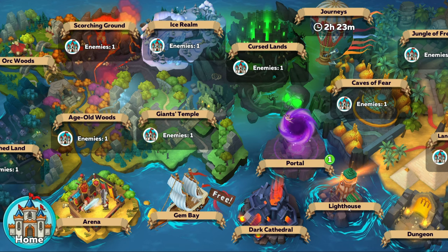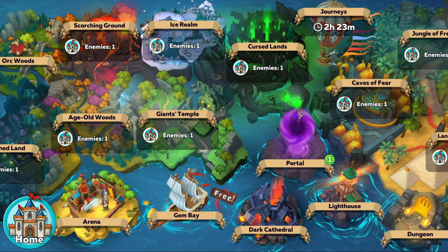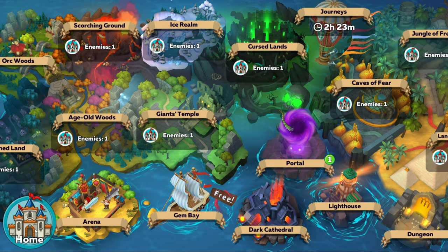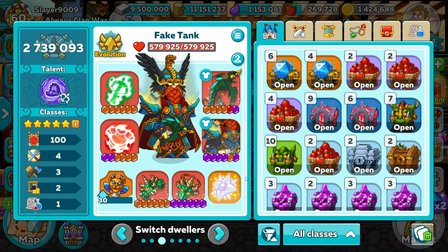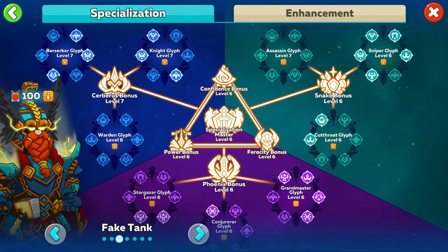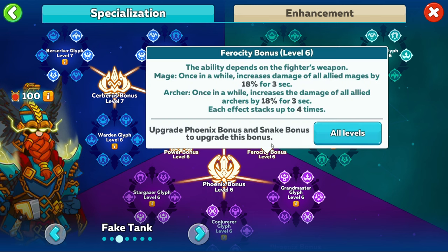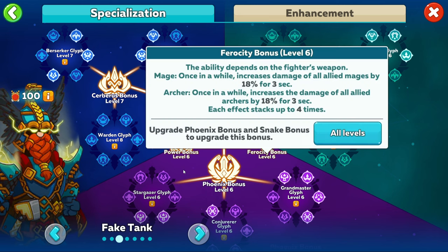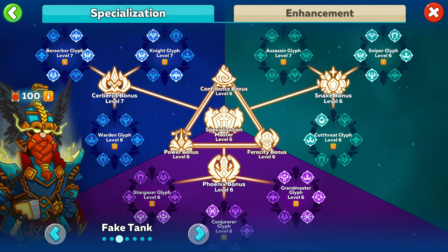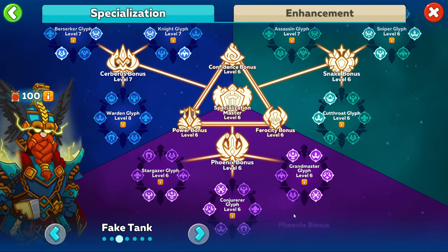The cathedral is very similar to the lighthouse in many ways — the lighthouse is another way of improving your fighters and both have their positives and negatives. There are two main benefits to doing the cathedral: firstly you get to upgrade every stat a fighter uses, and you also gain bonuses like extra armor or damage which apply to everyone on your team. The main negative is that to unlock the biggest bonuses, you unfortunately have to upgrade things you don't necessarily need.